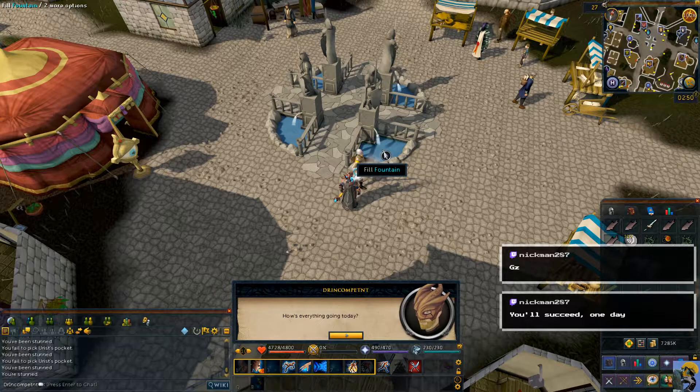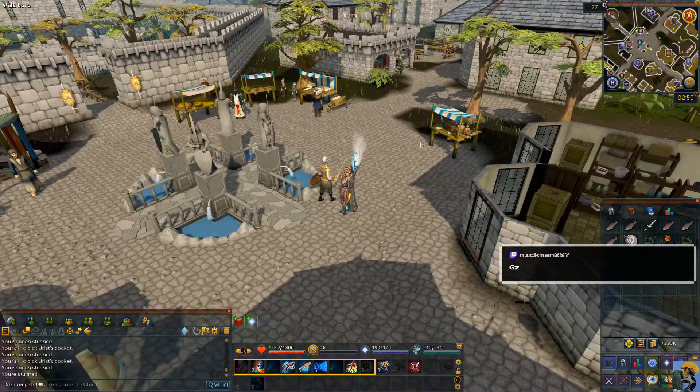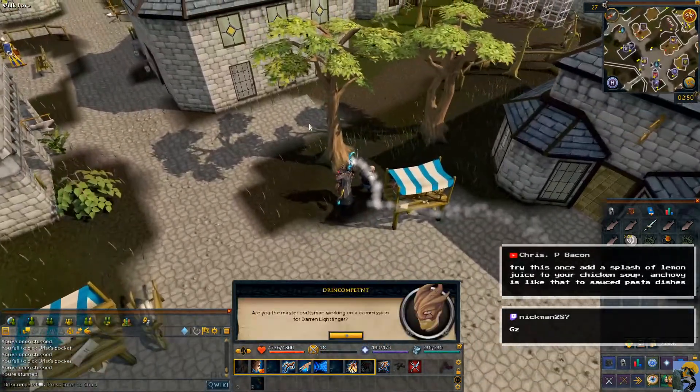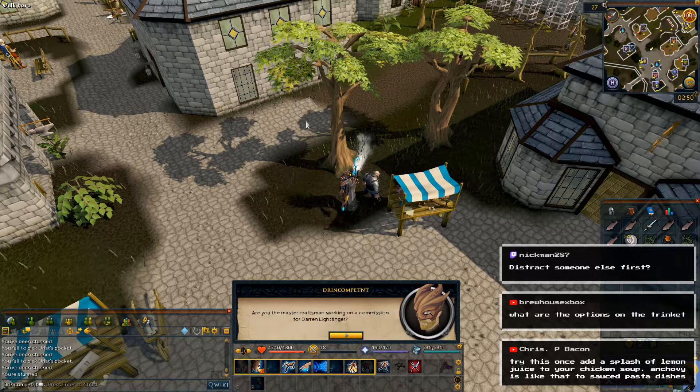Good day. Fairly uneventful so far — Varric's not the hotbed of crime that Ardoin is, after all. I'll let you get on with it then, stay safe citizen. Interesting — a spice, a splash of lemon juice to your chicken soup to give it that acid. You gotta have acid in your cooking. What are the options on the trinket?